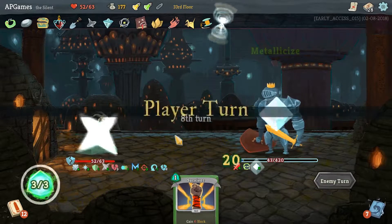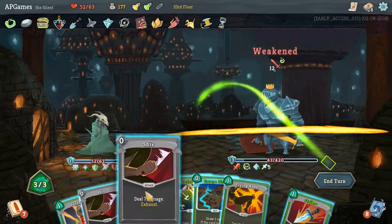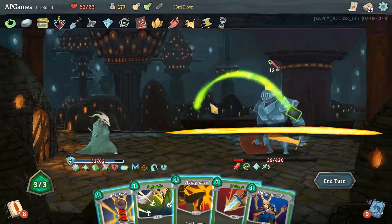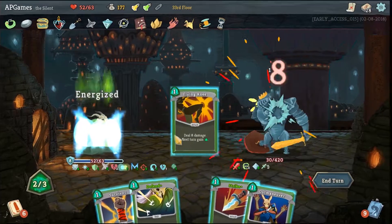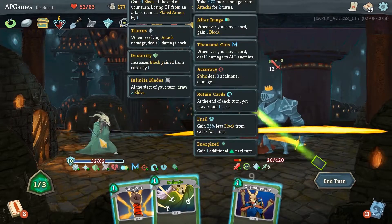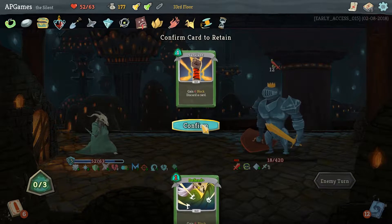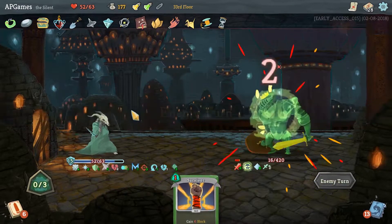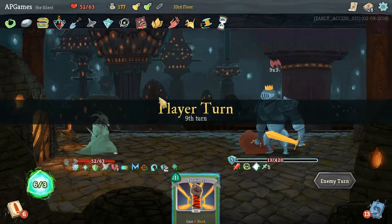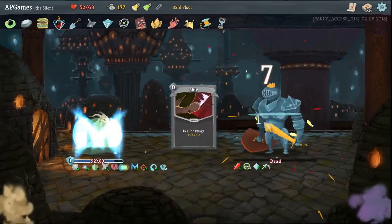Let's Neutralize, Shiv, Shiv, Escape Plan for some extra block, Flying Knee. We've actually got enough block to cover it because of our Plated Armor - so we're good. Let's take Survivor just in case. He's going to buff himself up, but boys and girls, that looks to be the game - there it is!